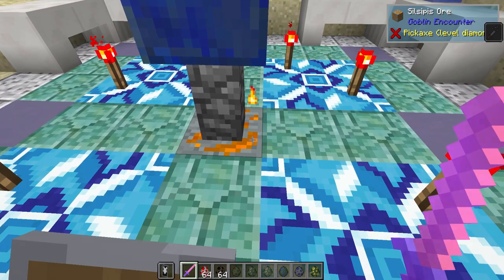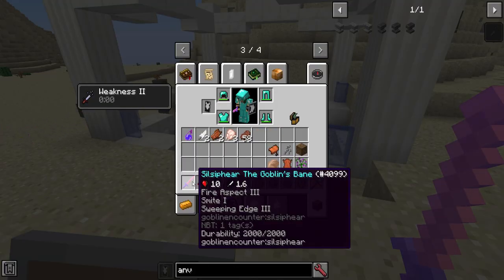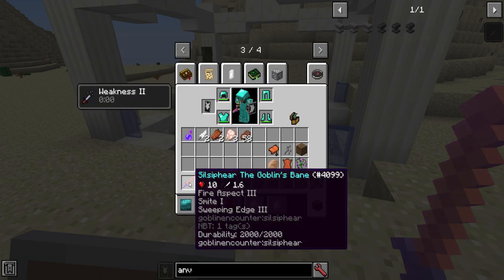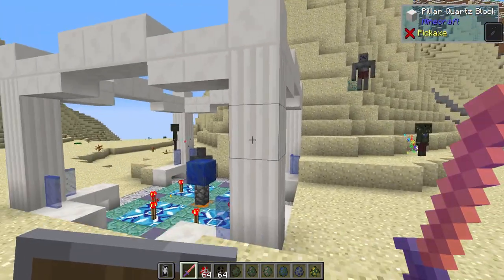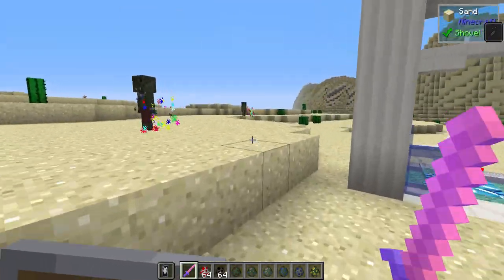Down here there is a Silsippus ore, which is what you're going to want to harvest for making the Silsaphir — the Goblin's Bane sword. By crafting this with some obsidian, diamond, iron ingots, and Silsippus crystals, which you get from that ore, you'll make this sword. It comes pre-enchanted with Fire Aspect 3, Smite 1, and Sweeping Edge 3, plus a base damage of ten. You could also add further enchantments on top of that. These guys have a lot of health — they sound pretty iron golemy as well.